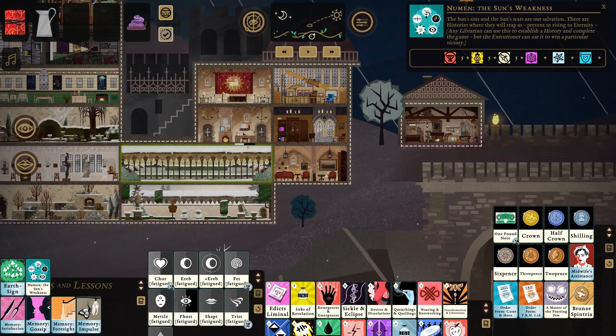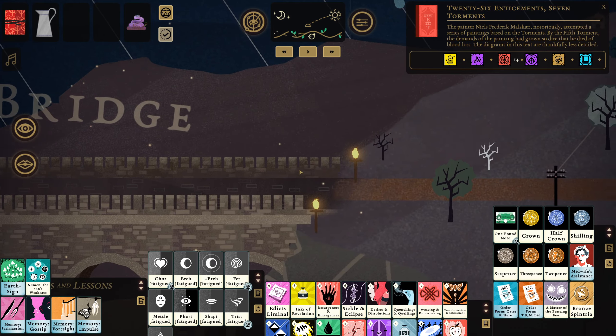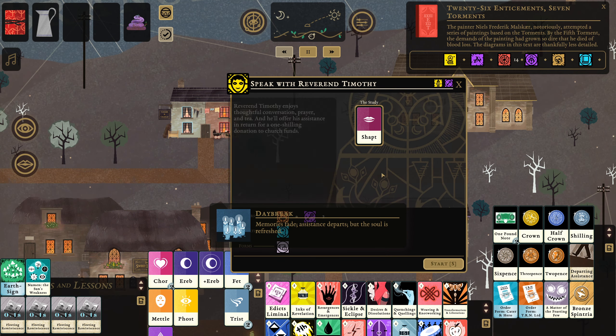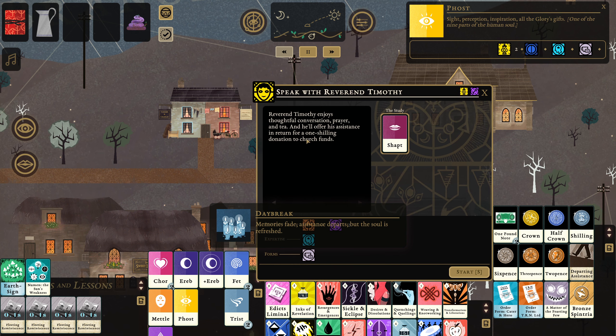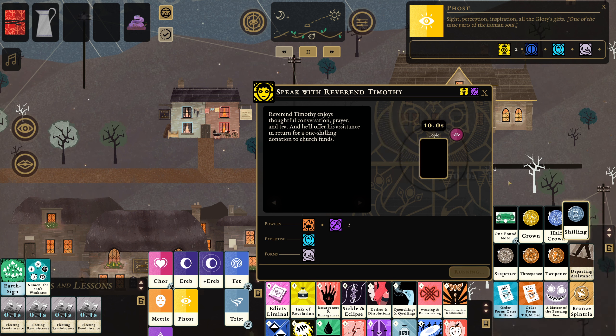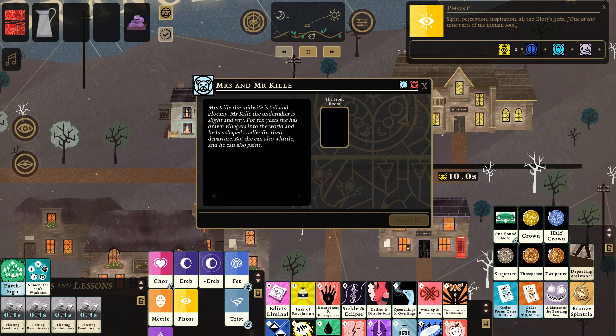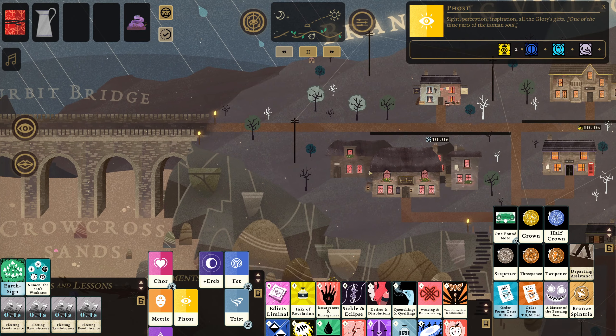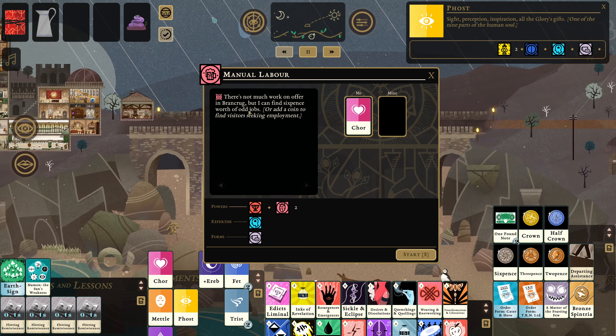We already talked about what we're going to try and do today, because we have the Newman to push us over the edge. The temptation is to use the Newman to read the 26 Enticements, but in this case it makes sense to talk with Reverend Timothy. We're going to use the Shapt, because we want to boost him with the Faust. Reverend Timothy enjoys thoughtful conversation, prayer, and tea, and he'll offer assistance in return for a one shilling donation to church funds. Normally I would rely on the follower, but Reverend Timothy — in a delightful but slightly inconvenient feature — takes 45 seconds to talk about topics. So I'll also talk with Mrs. Kill to get the efficiency of memories.